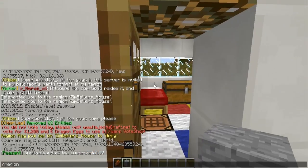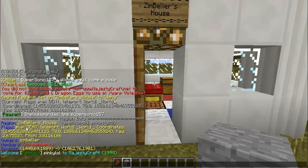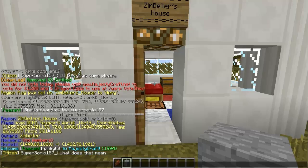Here I'll type /region info just to show you what's there now. It shows the name, I'm the owner, 'pvp deny' is a flag I just set, and the teleport info shows where it would teleport you.